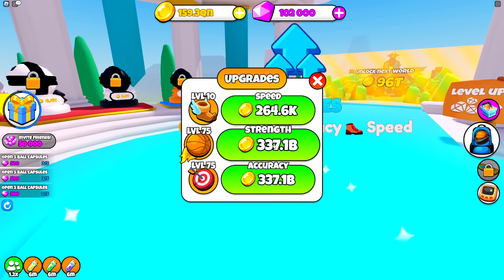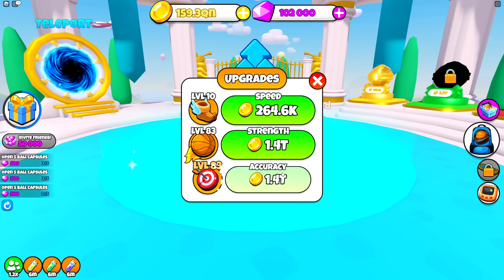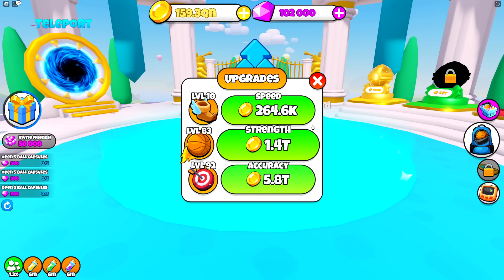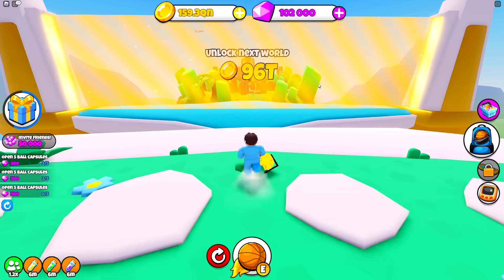Now we have a new world with different upgrades. Wait, it's the same currency — what do you mean, Mia? No, no, no — you got to get past that world as well, like a third world. Wait, what? Apologies. Oh, my gosh — Mia is overpowered.